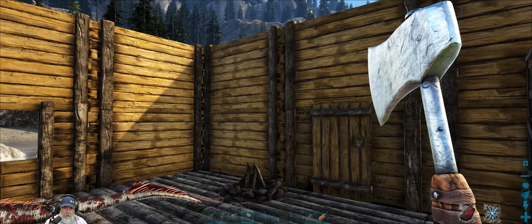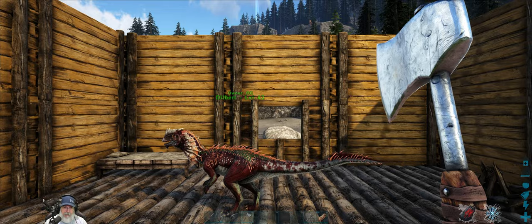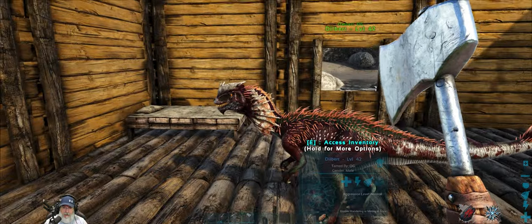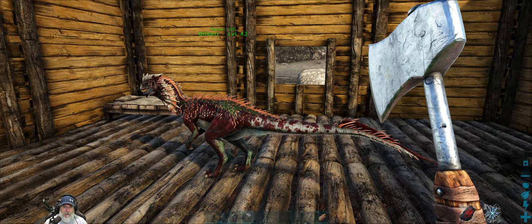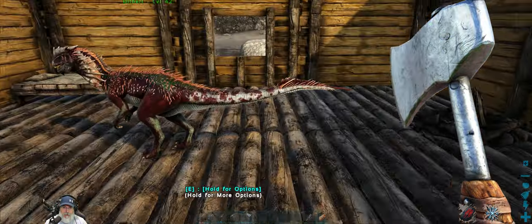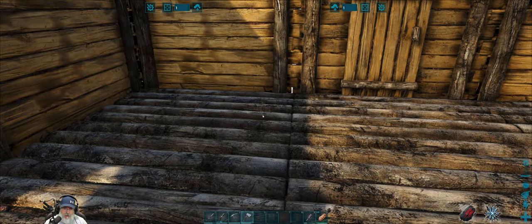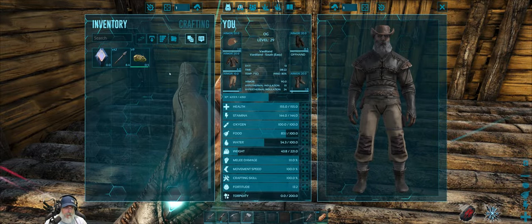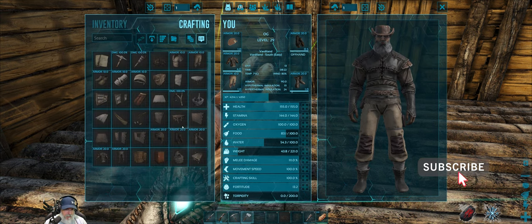As you can see, I have put up a 3x3 box here. I got the walls in place, the doors in place. We need to get the roof done next, and then we need to get our tool bench and a smithy set up. We should probably get the forge going next because we need some iron ingots in order to make the smithy.